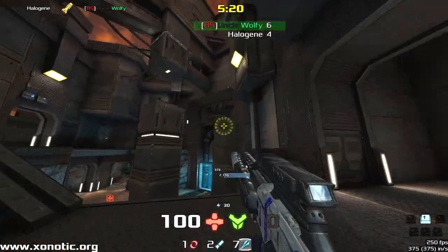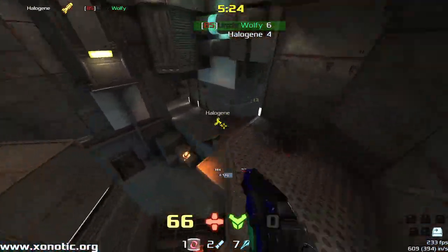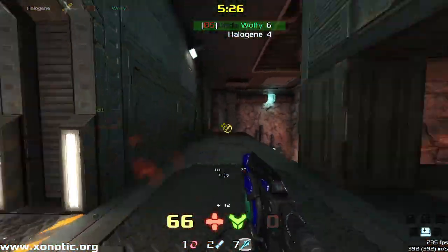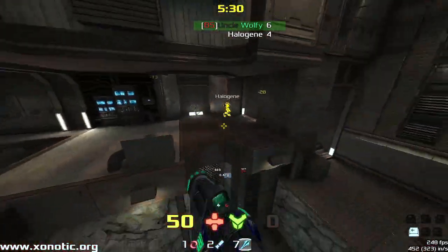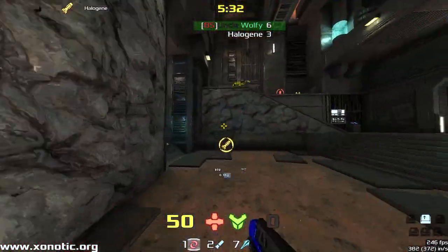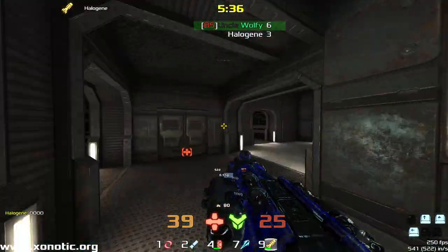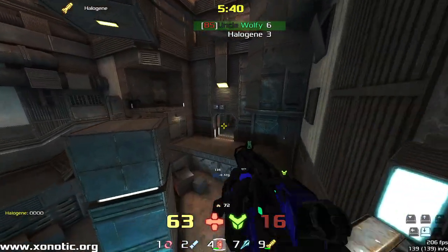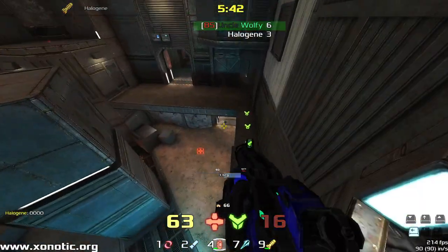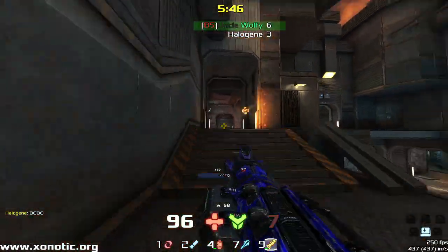Six to four, five minutes remain. Very close game coming in right now. Beautiful shots coming out from both players. Wolfy trying to bounce Halogen up with the blaster to get an easier shot with the Vortex, and Halogen's going to kill himself again! That's the second time we've seen a rocket launch next to Halogen's name with no one on the delivering end of it. Lovely spam from Wolfy — that's what we love him for.